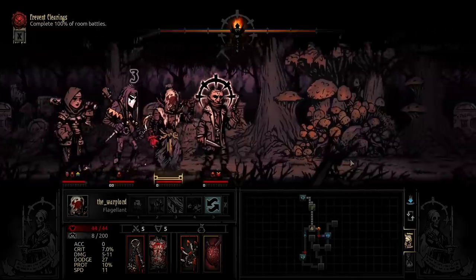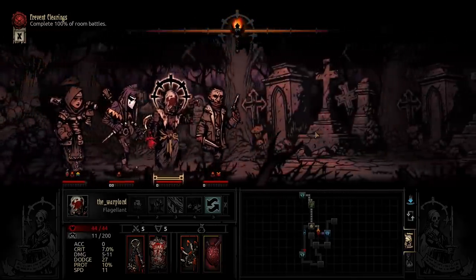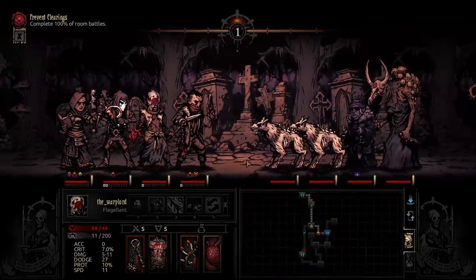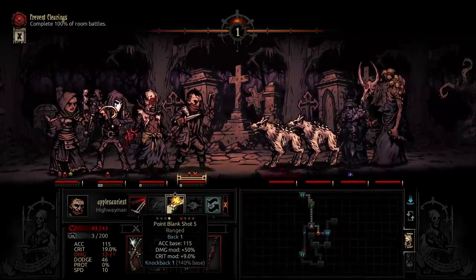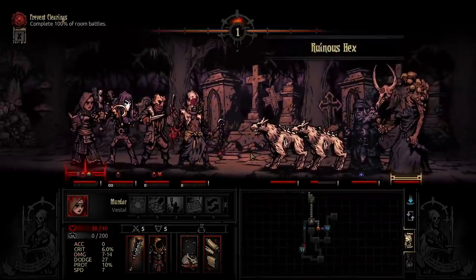Now while this is a pre-made dungeon, there is still plenty of RNG involved. The layout and locations of enemies, curios, and traps is static, but the enemy compositions and the curios themselves are all randomized — with the exception of the location of the Lumberjack himself.